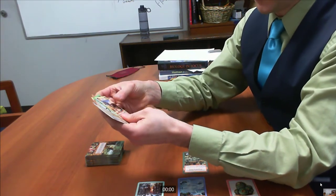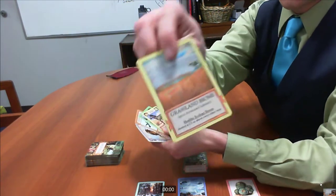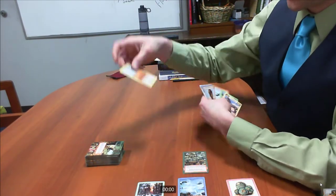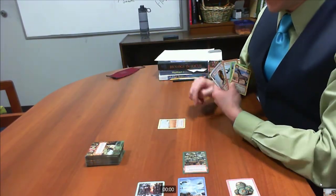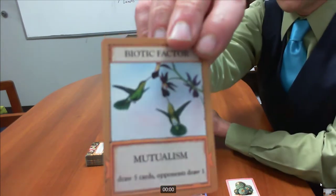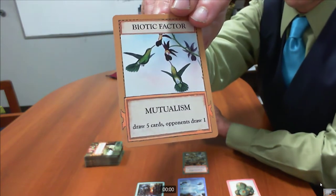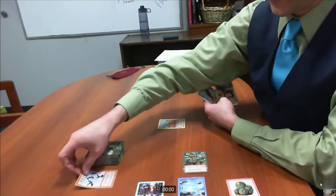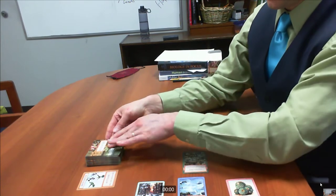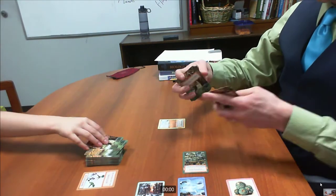That's the trade portion of a turn. Then I can play up to two cards. First card I'm going to play is a biome — I'm going to put that down and build on the grassland biome. Next card I'm going to play is a biotic factor. This allows me to do whatever it says on there, which is draw five cards and put them in the discard pile. I'm going to draw five and Sam will get to draw one.